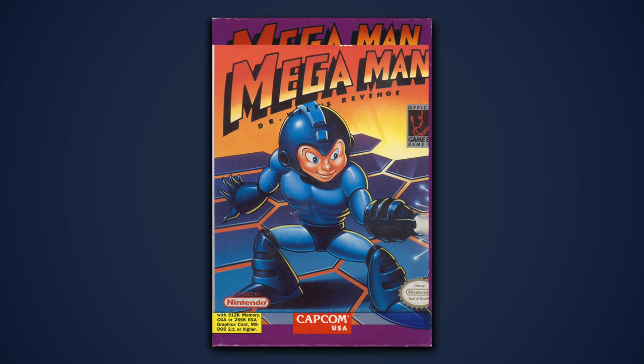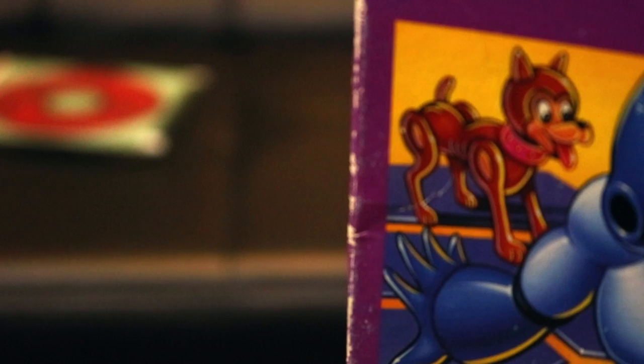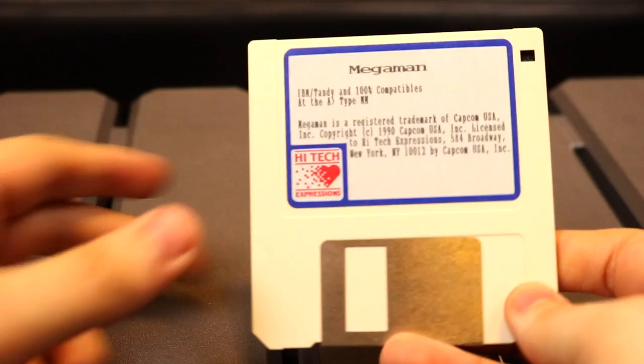Can we talk about how the actual box art is just a slightly cropped and edited version of the box art from Mega Man Dr. Wily's Revenge for the Game Boy? The only major difference is the addition of Mega Man's robotic canine buddy Rush, who doesn't even appear in the game itself. Honestly, if it weren't for the presence of Capcom logos on the box, I'd likely have assumed this was just a bootleg of some sort. But nope, it's real! And perhaps even crazier, it was made by just one guy.